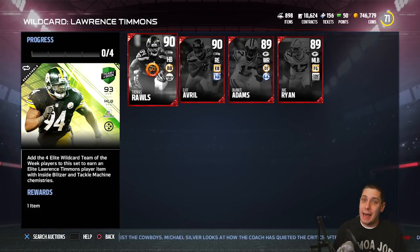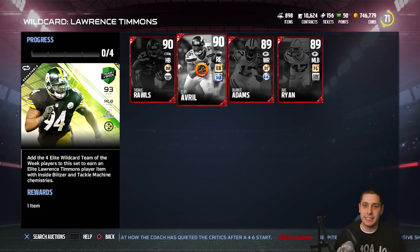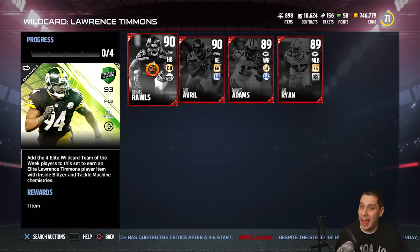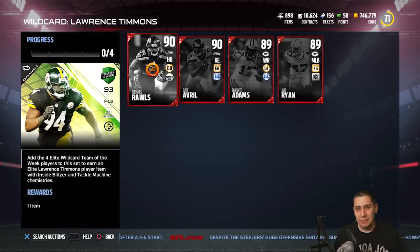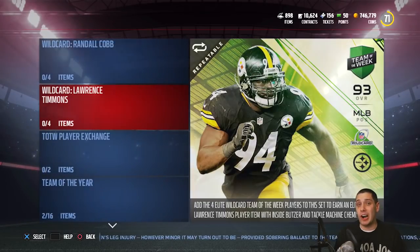In order to get Lawrence Timmons and Randall Cobb, you're going to have to complete sets which include these four cards: Thomas Rawls, Cliff Averill, Devontae Adams, and Jake Ryan. So two Green Bay Packers and two Seattle Seahawks. Kind of interesting that none of the Texans — not even Jadeveon Clowney — got a Team of the Week card. I was a little surprised by that. I kind of think he deserved one. It's a little disrespectful given that the Texans are probably not going to win against the Patriots. They're probably waiting to do Campus Heroes and Draft Cards with Jadeveon Clowney. So we'll probably get an upgrade of him in the coming weeks.